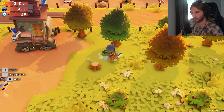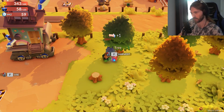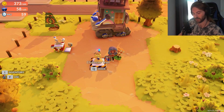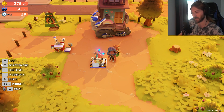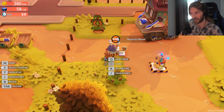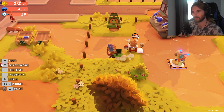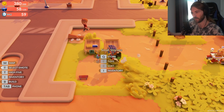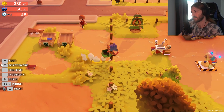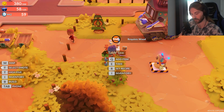This game kind of reminds me a little bit of Dinkum in that aspect — in Dinkum you had power tools, kind of similar to this. You get all the wood, put your chainsaw back, and basically just add some items to the table saw and it will make planks for you. These things over here are kind of like your storage where you can store anything you want. The wood is about ready, so we'll go ahead and collect it.